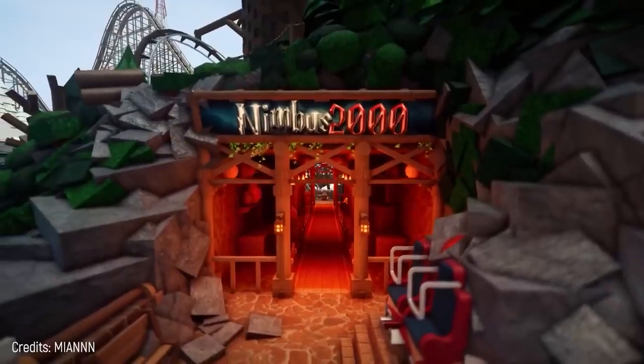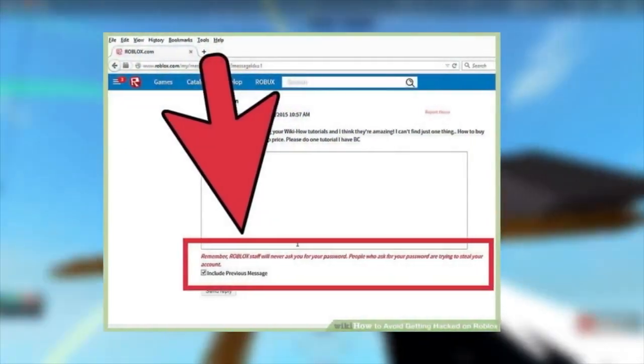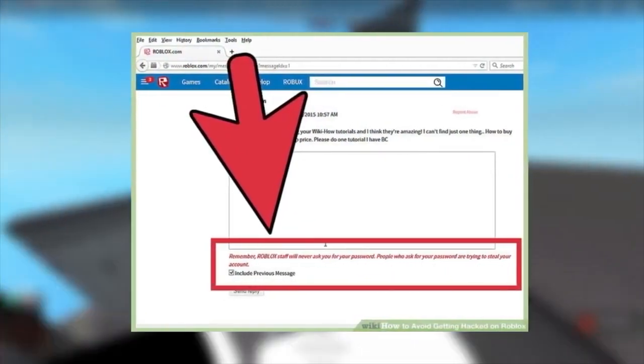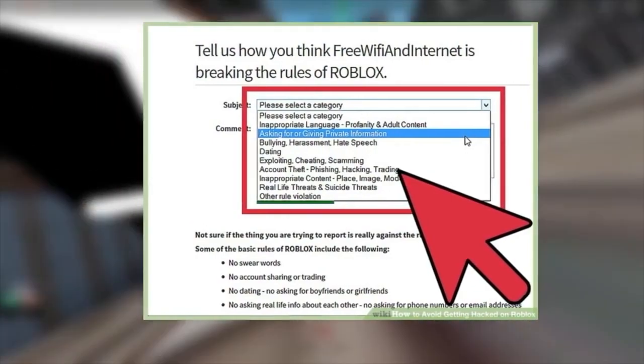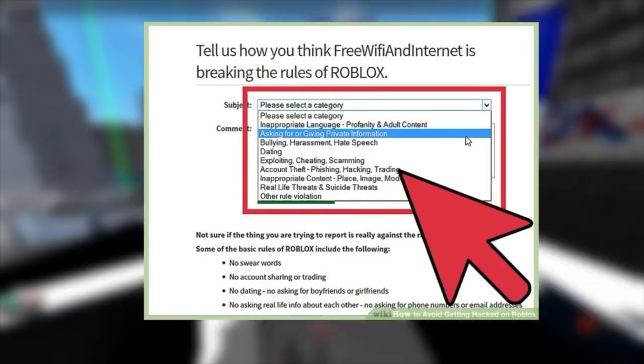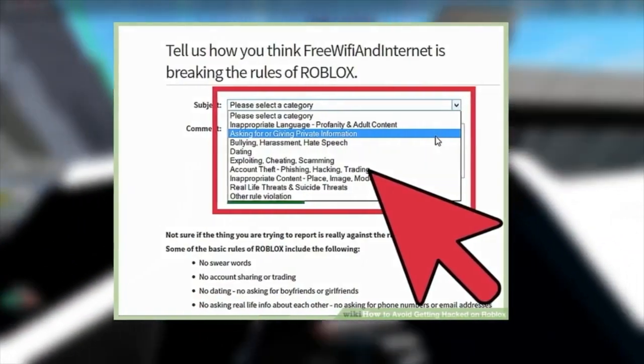Before starting, there are some things that you need to do, which is to go to your Windows settings and then you'll find the security option and click on that. After clicking on that, there will be an option called Virus and Threat Protection — click on that option. After doing this, you have to turn off the real-time protection from the Manage Settings option.